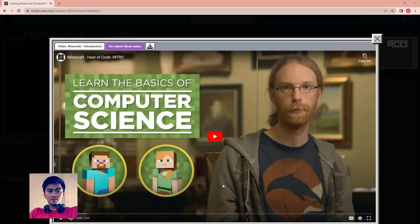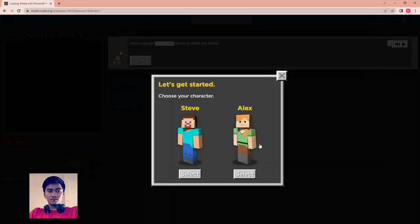Hello everyone, welcome back to CodingScribe. In this video we go to lesson 14: Looking Ahead with Minecraft. For the first puzzle there is an intro video to introduce you to the basics of computer science. You can watch it before we start, but I'll skip it. Then choose your character — I choose Alex.